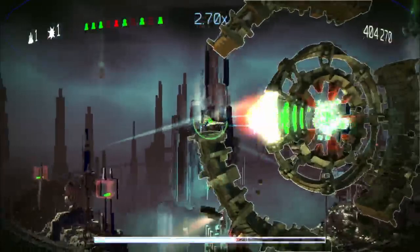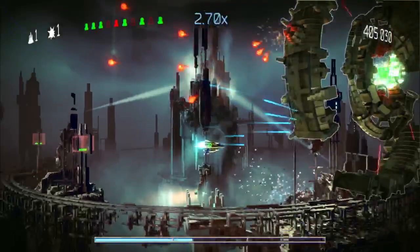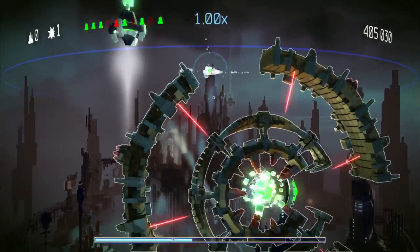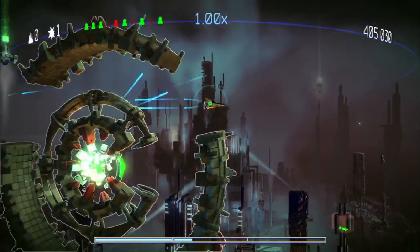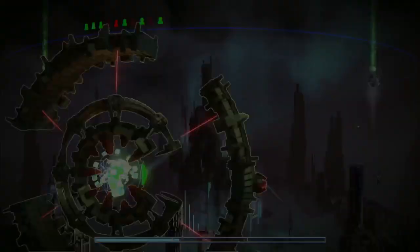The end-of-level boss is essentially an enormous tyre, with a kind of Super Hexagon element as well, in trying to navigate through doorways. Getting to bullet health - oh dear. Essentially, Housemarque have taken loads of great ideas from lots of amazing shooters and put them into a really beautiful launch game. It's a great launch game - exactly the kind of thing you want to play the second you get your PS4 home.